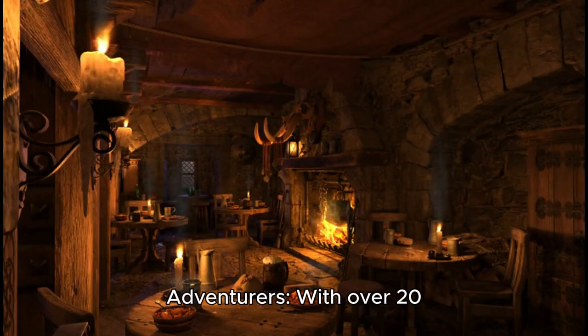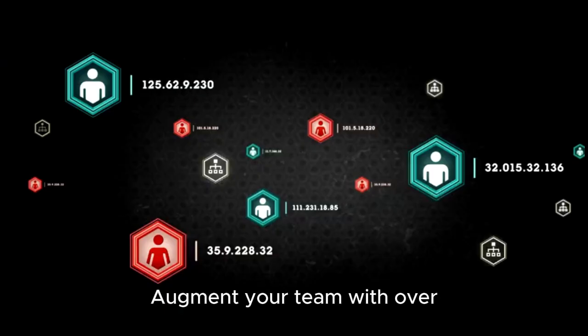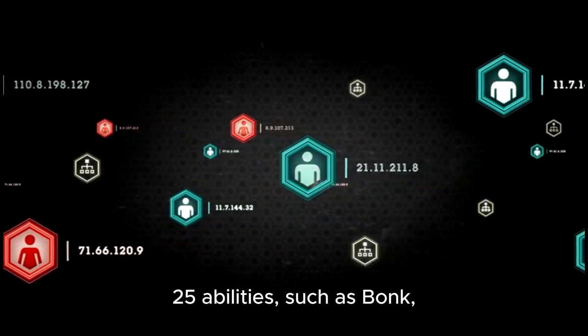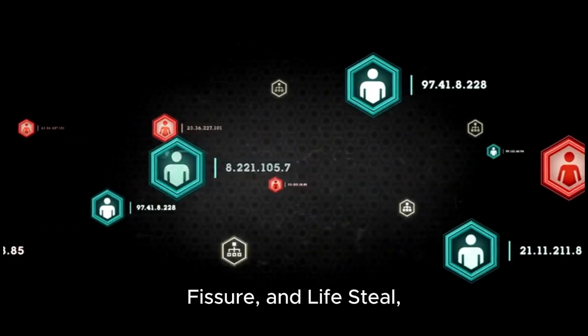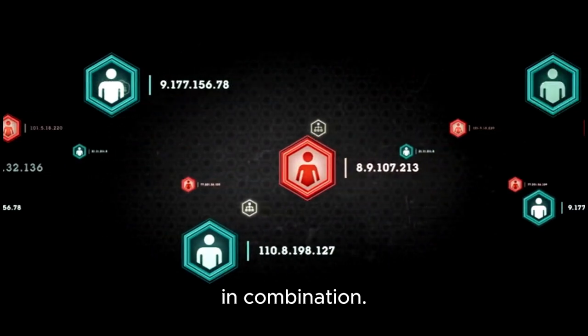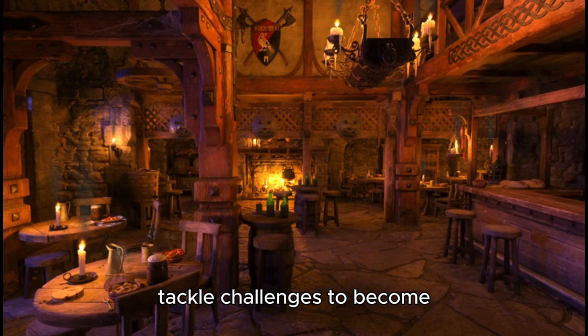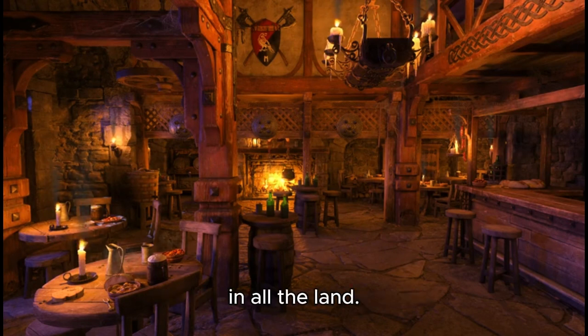Lead a guild of dungeon adventurers with over 20 combat skills and a free-form skill system. You can specialize your heroes in melee, ranged, or magic abilities. Augment your team with over 25 abilities — such as Bonk, Fissure, and Lifesteal — and use any four abilities in combination. Recruit new party members to form multiple teams of three, explore dungeons, and tackle challenges to become the finest adventuring guild in all the land.